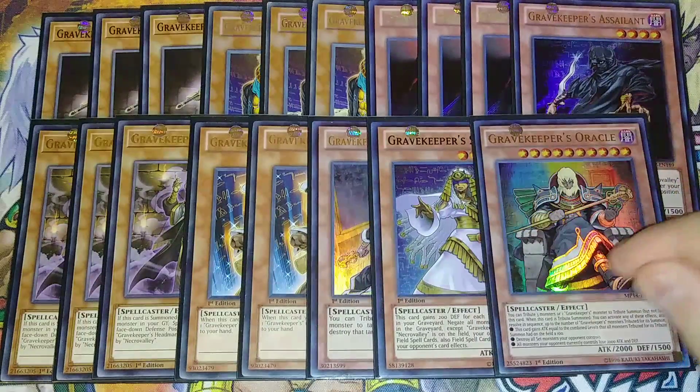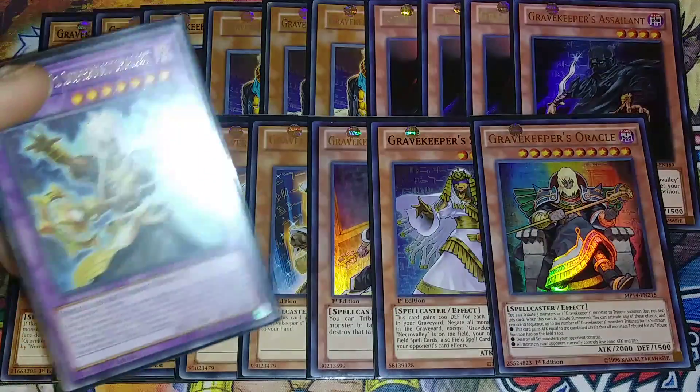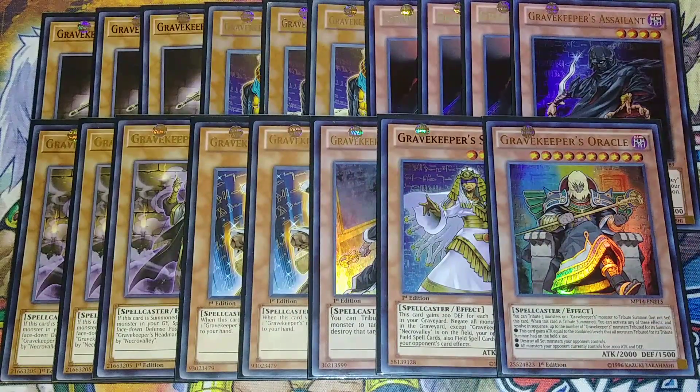Then we play a single copy of Gravekeeper's Oracle. You don't use it to summon — you use it to make Gravekeeper's Supernaturalist with Spiritualist, making Supernaturalist really big because it revolves around the level of the materials used. But if you do summon Oracle, you can tribute three monsters or one Gravekeeper monster for it. When tribute summoned, you can activate effects in sequence: this card gains attack equal to the combined level of all tributed monsters times 100, you can destroy all set cards your opponent controls, destroy all monsters your opponent controls, or all monsters your opponent controls lose 2,000 attack.